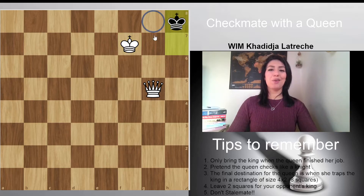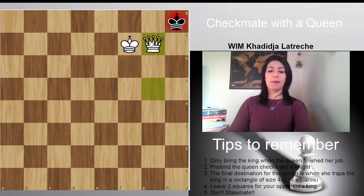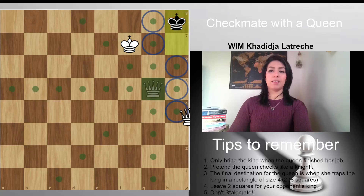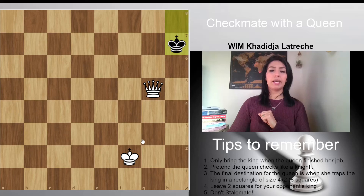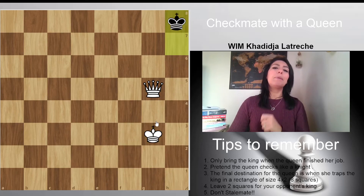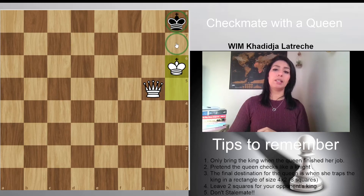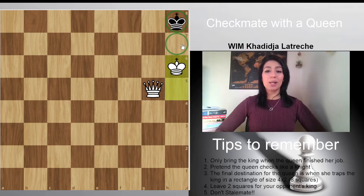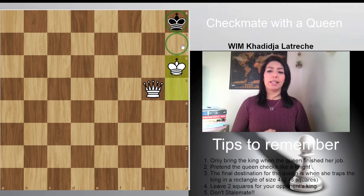And then here we have so many checkmates — five checkmates to choose from. All of them give check and the king can't go anywhere. Now let me show what happens when the king was on F2 and you do king to H7 — don't do that, because you'll end up with a stalemate. You're taking all the squares. Remember to leave two squares for your opponent's king, otherwise he can't move, you're not giving him a check, and that means stalemate.